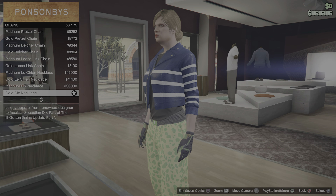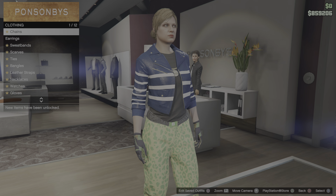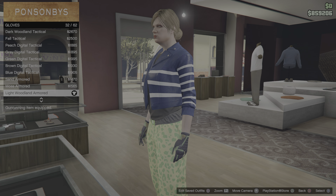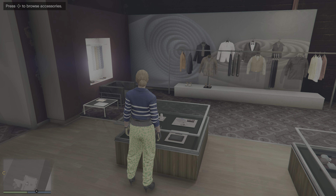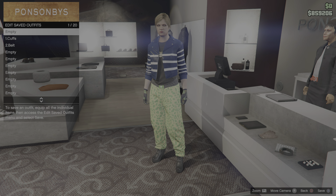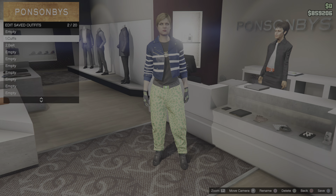You just want to purchase this chain - the gold Dixie necklace, which is number 66. Then go to gloves and purchase the light wooden armor gloves, which are number 32. Once you have this outfit made, you want to make sure you save it in the second slot. You can write 'handcuffs' - I just wrote 'cuffs' to make it quick.